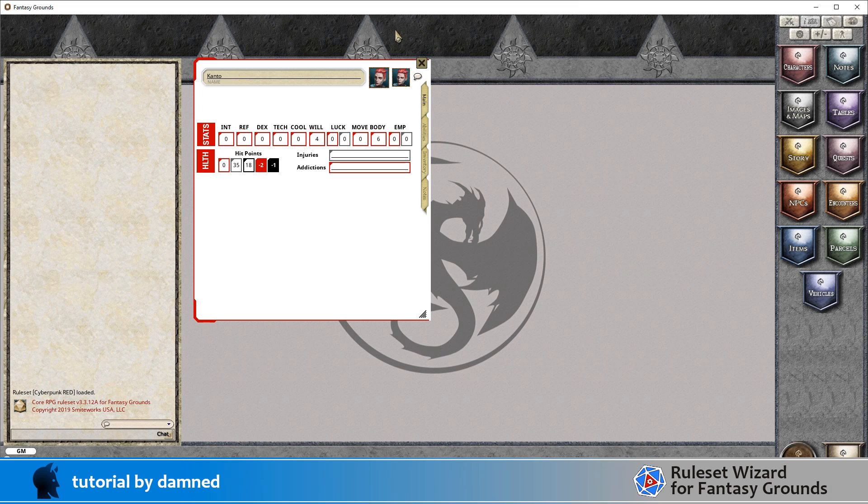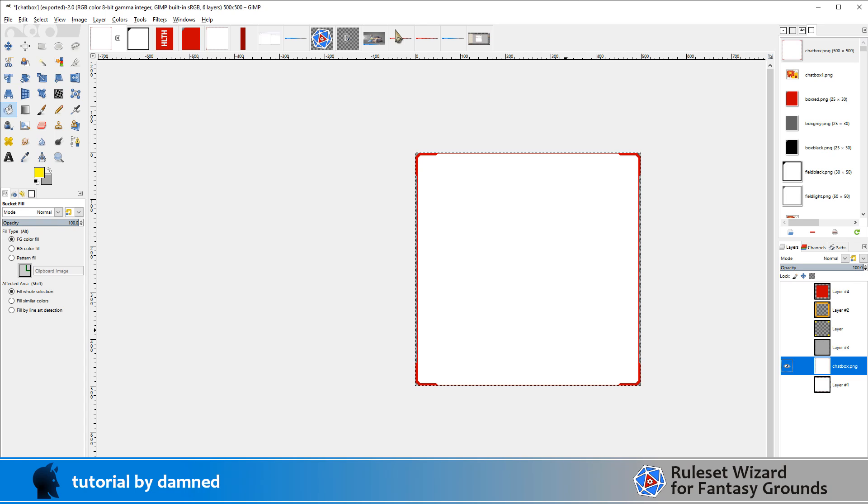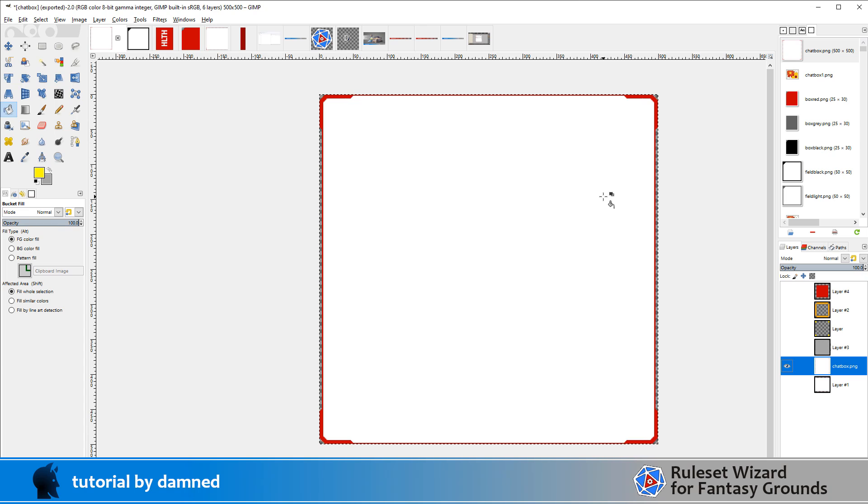The next biggest element on the tabletop is obviously the chat box, so we're going to create a frame for it. I'm keeping it simple and using the same inspiration I used for the character sheet. Flipping over to GIMP, when I zoom in a bit we can see it's basically the same frame but I've got corners in all four corners. Instead of pushing out the left edge to the edge of the page, I've pushed the top and bottom edges so that red constraining line is now on the boundary of the image, while the left and right ones are not.